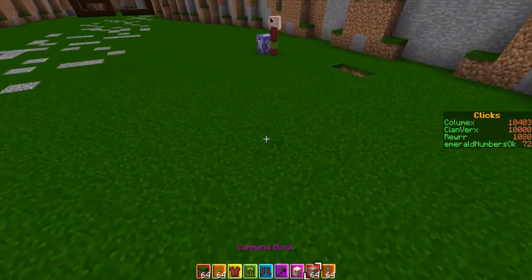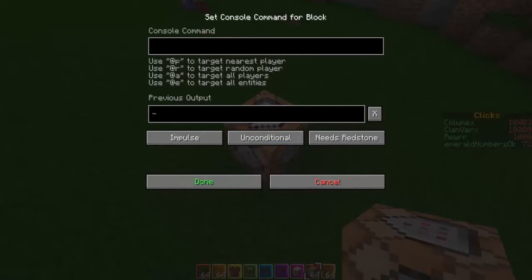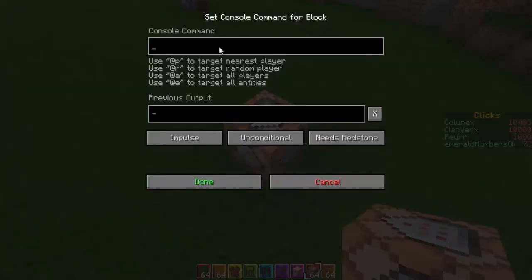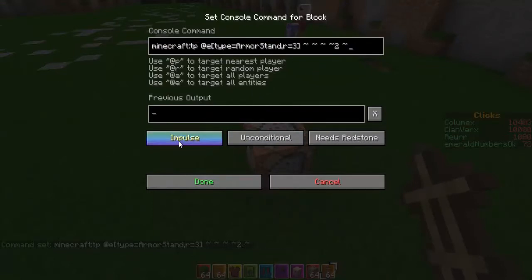First of all, what you want to do is get a command block. I'm going to have a notepad and it's going to have all the commands in the notepad, so if you want to just download that and then copy and paste all commands into a command block, that would probably be much easier. You copy and paste that in, press impulse twice — one, two — and then it needs redstone, so it has to be always active.